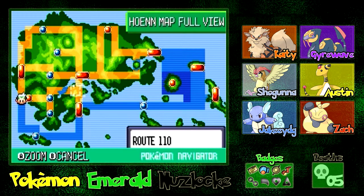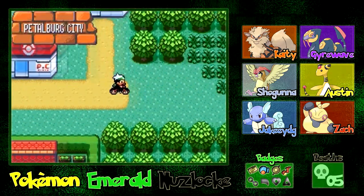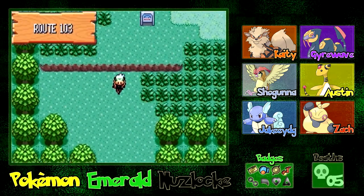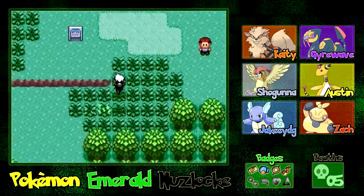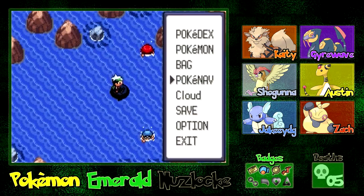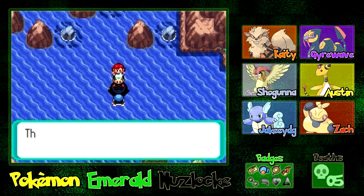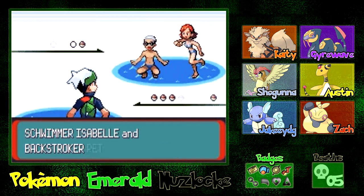Where do I go now? Somewhere where I can Surf — I think we have to go east. We're going to do a Poliwag encounter. Let's go ahead and Surf here. Let's leave Shogun out front. Actually, the first time I did record this, I didn't lose any Pokemon in the battle against our dad — but that's different, so that's a bummer.